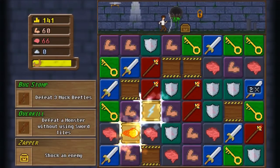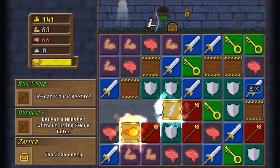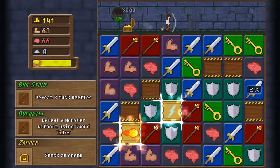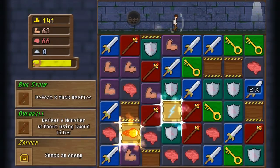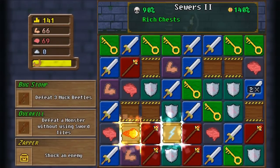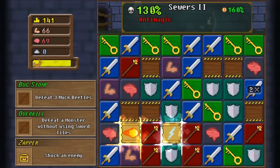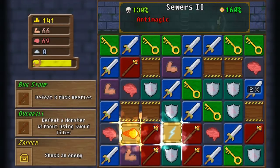Then we've got dungeon modifiers. Each dungeon in You Must Build a Boat is separated into segments which will typically last around a minute each, and when you get into another segment you'll roll a new modifier. This can be good, bad, or neutral, but it's often going to change the way that you play a dungeon, and the modifier selected will also influence quality and danger.